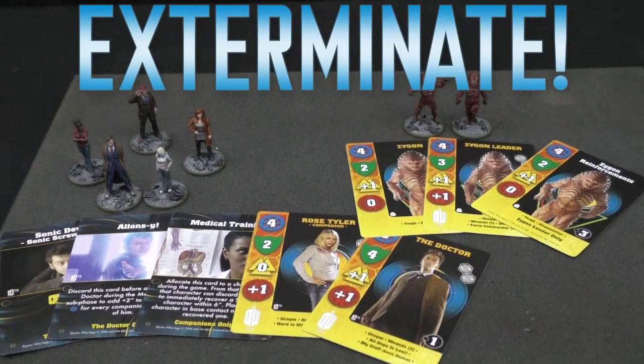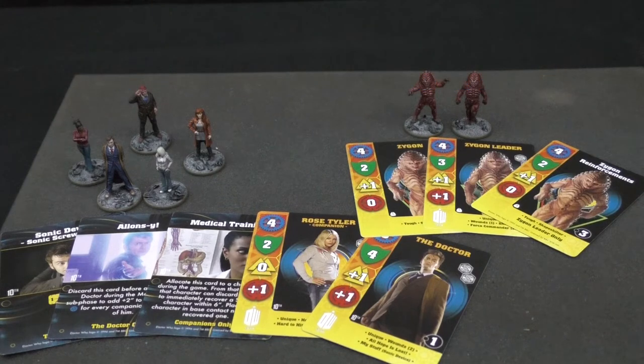Here we have some painted examples of our 10th Doctor and Companions figure sets and our Zygon sets, beautifully painted by our in-house studio painter. You can easily incorporate these characters into our Exterminate game, as inside the game box there are adventure and recruitment cards for all our previously released figures, allowing them to become factions in the gameplay scenarios. All past, present and future figures are also compatible with the game.